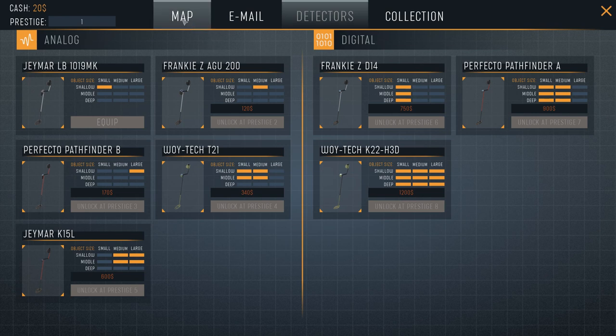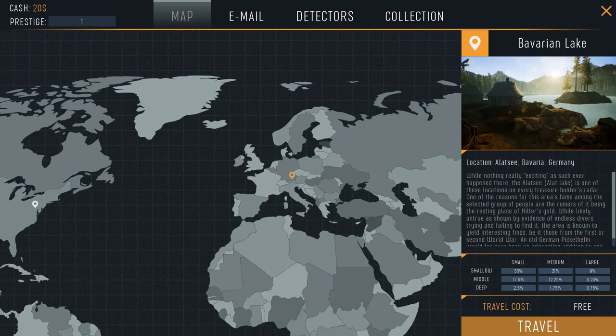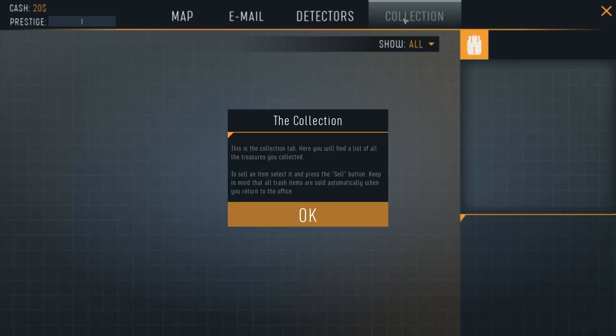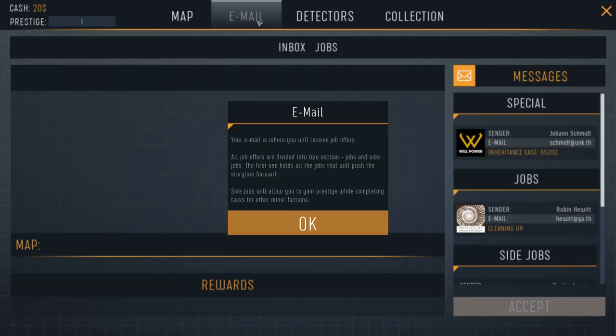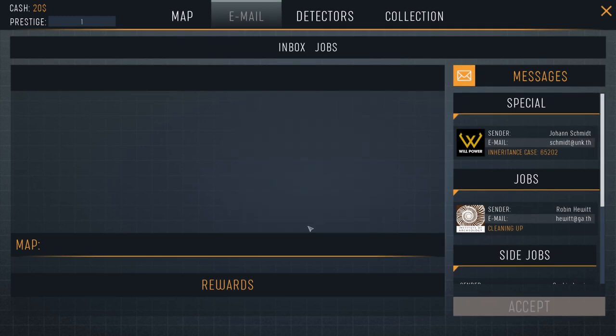So first things first, back to the map. When you first start the game you only have one place to go, and you hit travel to go there. When you collect things, they go into your collection box. Collections are empty right now. You're probably asking how do we get prestige to get better metal detectors — we'll get to that in a second.